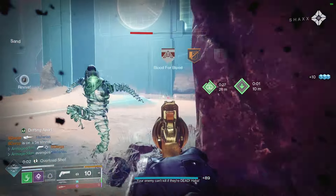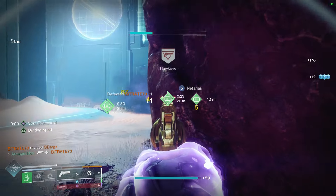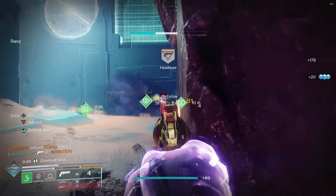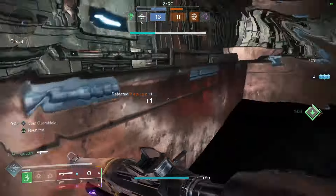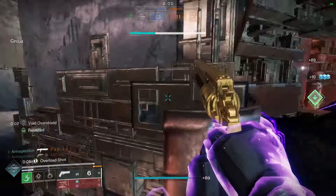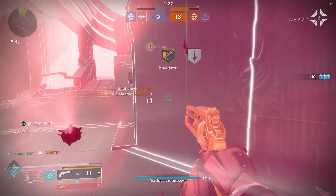Now we're talking about bigger, longer, more damaging smoke bombs with 500% increased ability regeneration and wallhacks. Capri's means that dealing damage with a smoke bomb grants Truesight — aka wallhacks — allowing you to see enemy outlines through walls from up to 64 meters away.